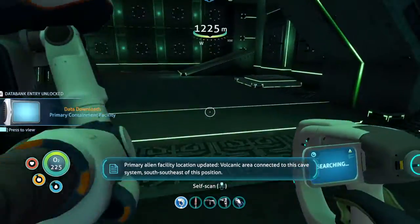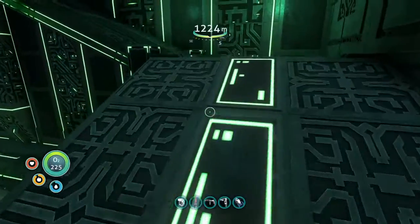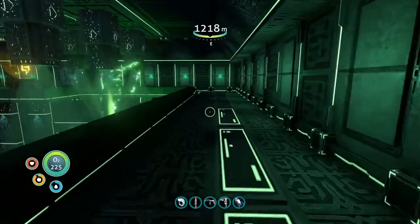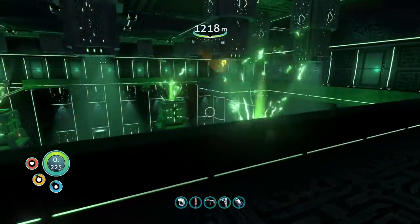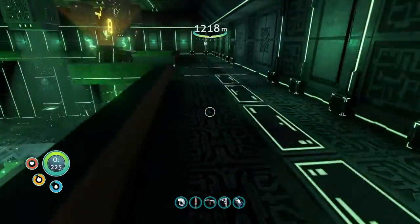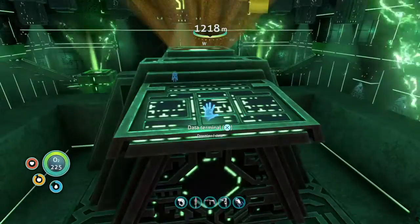The primary containment facility — that's what that one's called. Facility location updated. Connected to this cave system at depth 1.4 kilometers. Nice. I know how to get there too. Hopefully I know my way around in here.